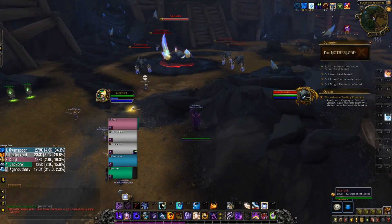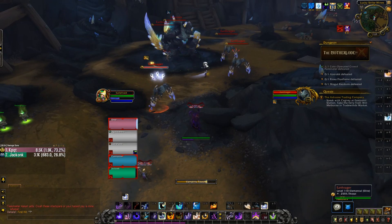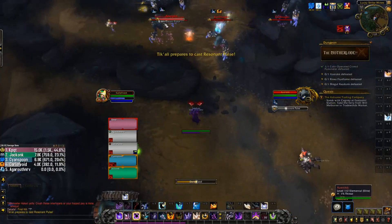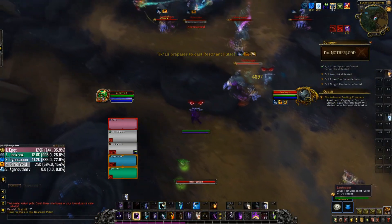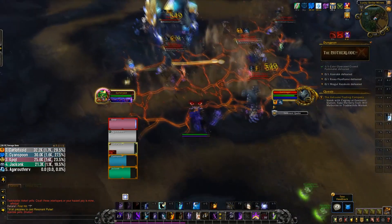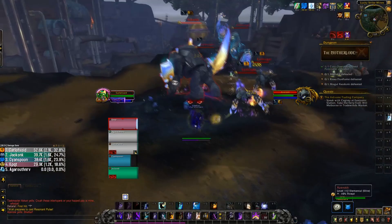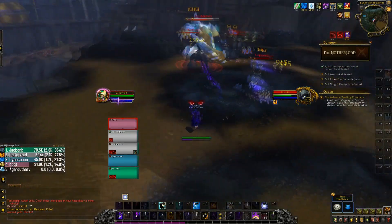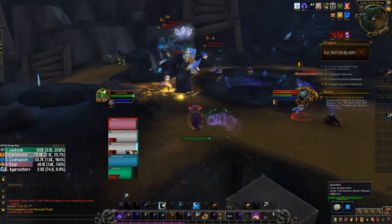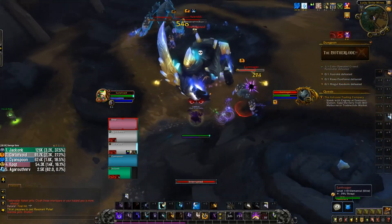You've also set up all the mobs with Shadow Word: Pain. At this point, you can choose how to approach the pack. If they're going to live for a long time, you might rotate Void Bolts with Mind Seer. If there are about three targets, your best option may be to apply Vampiric Touch and rotate Void Bolt and Mind Seer to maintain your dots. Or if the mobs won't last long, you might just cast Mind Seer repeatedly and let your dots fall off. Shadow Priest has been given all these options of how to AoE and adapt to every situation.